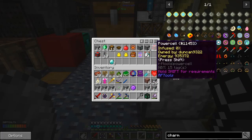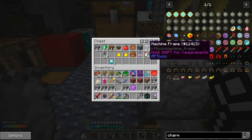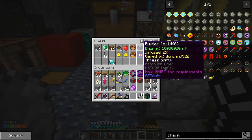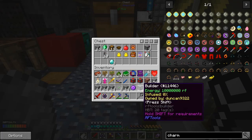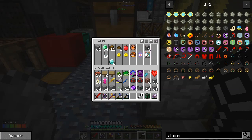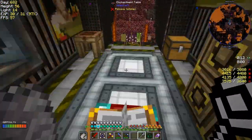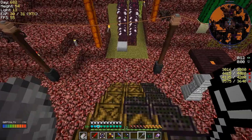I've got two power cells — that's even better — a machine frame and a builder. With the quarry, I think the builder's got it already programmed to do some digging. I'd like to make another mob crusher. We'll do that another episode and go back with those. We might be able to simply grind them all straight away with interdiction torches right now.